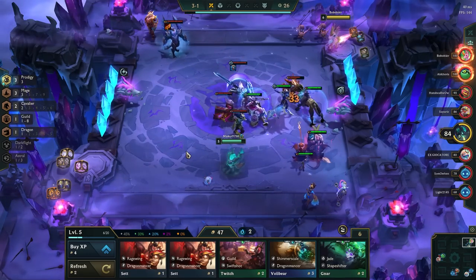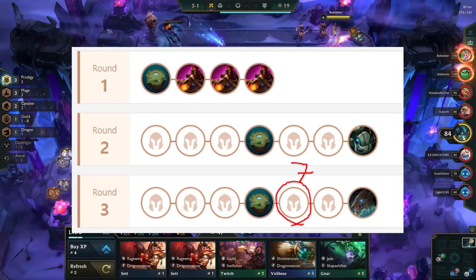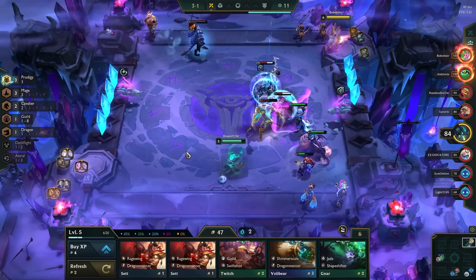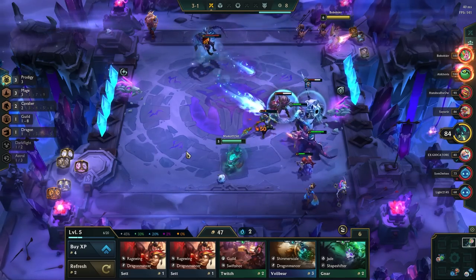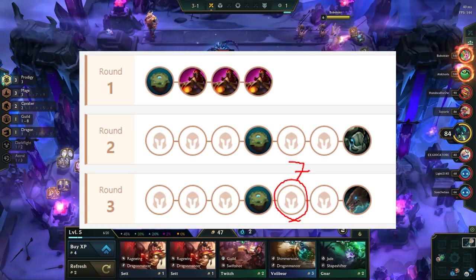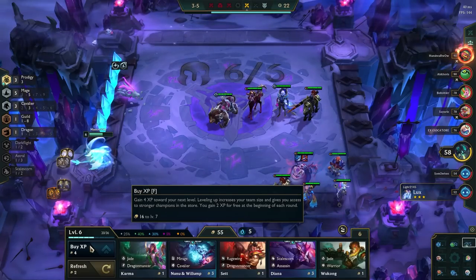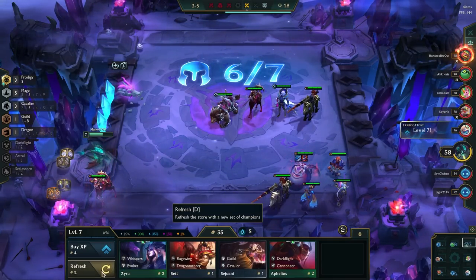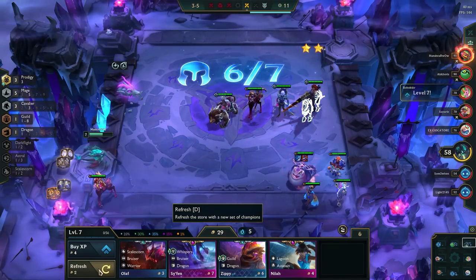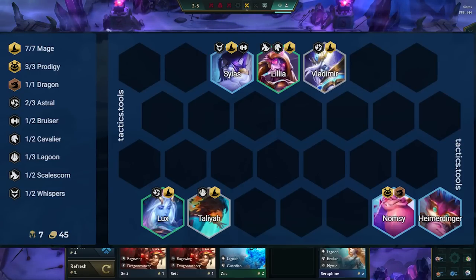Much like the early game, we can play the mid game aggressive or passive. If you are win streaking from Krugs, you can level to 6 on 3-2 and even level to 7 on 3-5. You can also roll at both of these stages to maintain the streak, but note that the goal is to be level 7 with 50 gold or more on stage 4-1, so don't dig too deep. If you are lost streaking, your strategy depends on how much HP and gold you have. One option is to lost streak until stage 3-5 and then level to 7 and roll through the level 7 board there. If that's too expensive, just focus on saving HP until stage 4-1. Once you are level 7, if you are low — typically 60-50 HP or lower — you need to roll down to stabilize. The goal is to hit this board with Namsi 2-star.